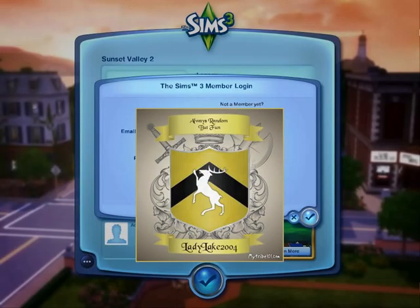In the beginning you have to put in your email address and password that you put in to set up your Sims 3 account. And if you wonder why that's blanked out, it's because I don't want people knowing my email address.